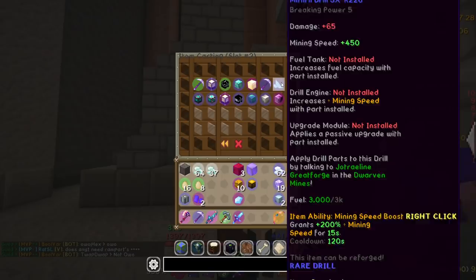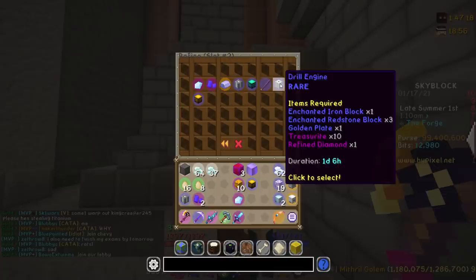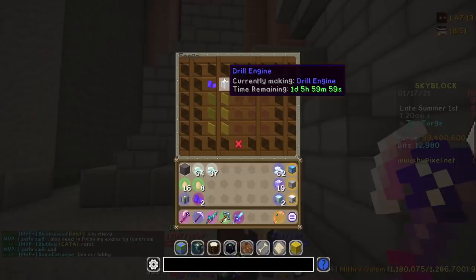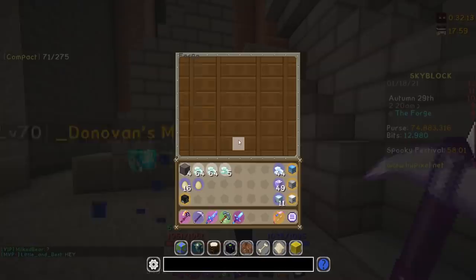As you can see for the drill that we have up here, I need a drill engine — which we're about to craft — three refined mithril, and my third refined mithril is almost done, and a fuel tank, which I already have. So it is finally time to start the drill engine. And then after this, I should have every piece needed to actually go ahead and craft this amazing drill. I cannot wait a day and six hours — I'll be back then.